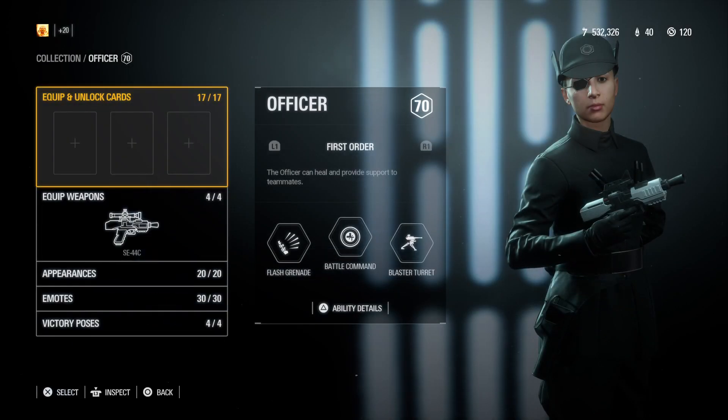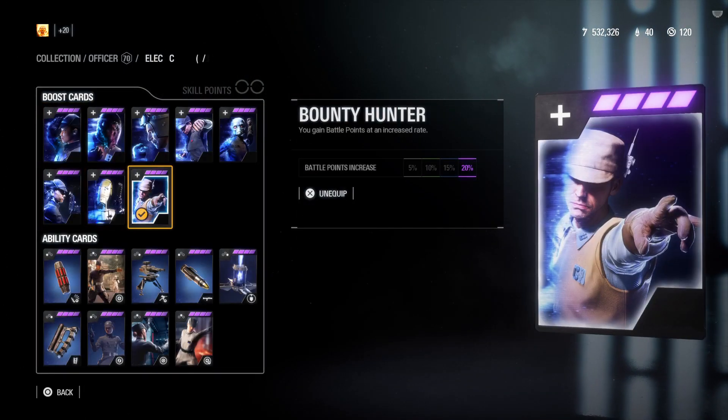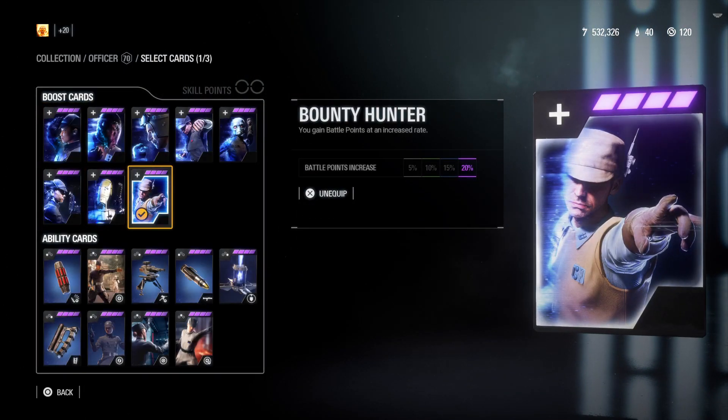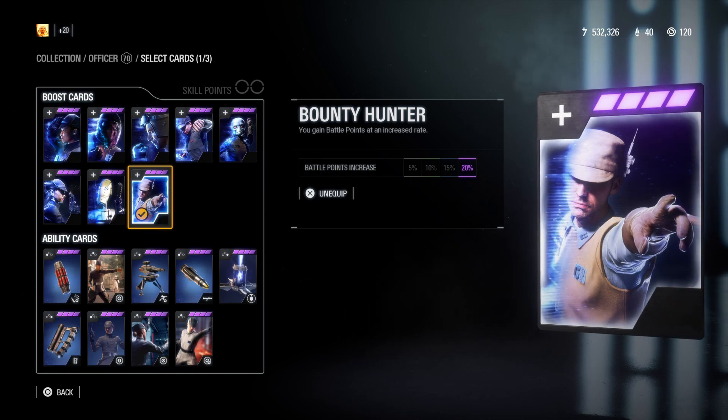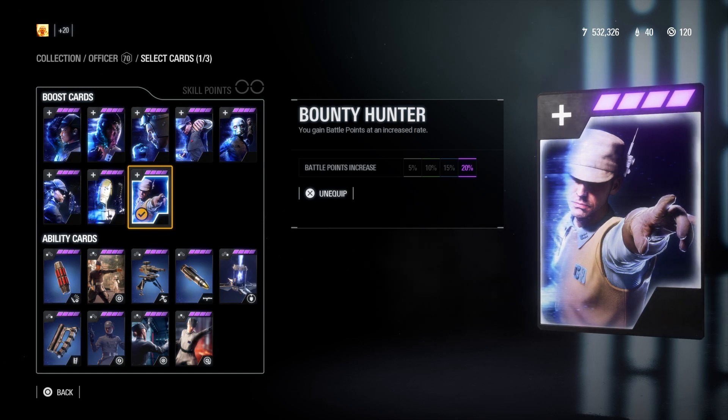Now let's talk about star cards. The first star card I use is Bounty Hunter, which basically awards the officer — when maxed out — 20% more battle points for every action he performs. It's a star card I use on every battle points free class build in order to get reinforcements and heroes faster.